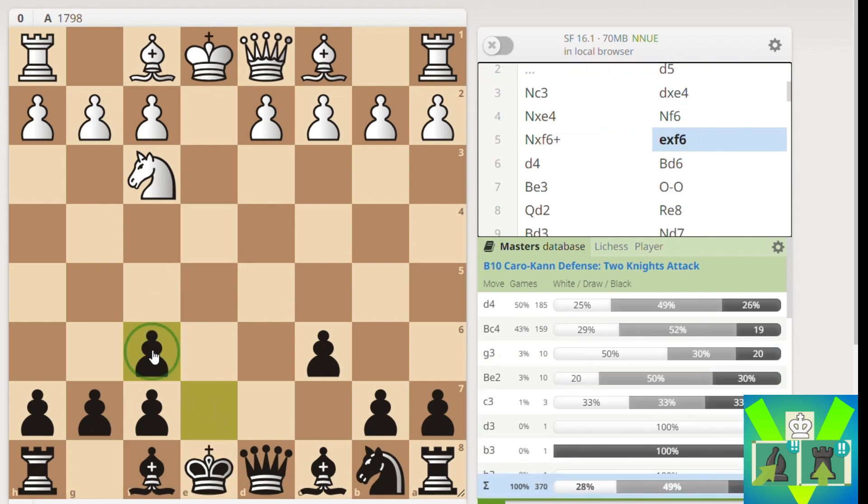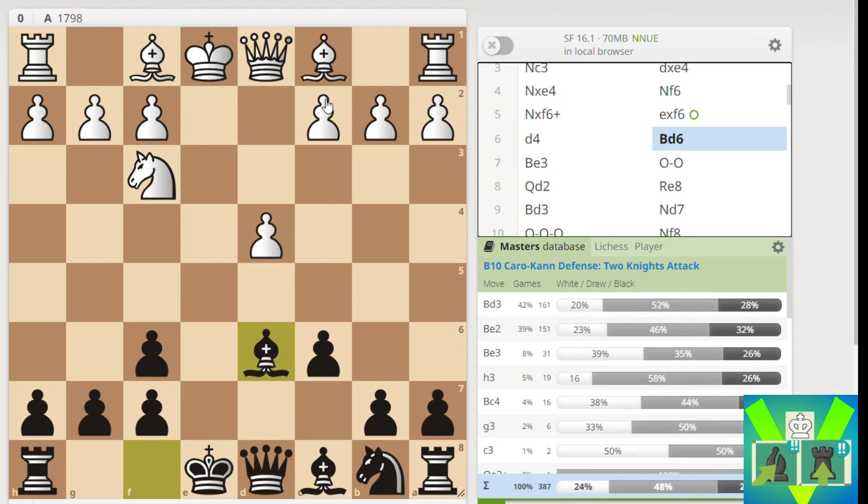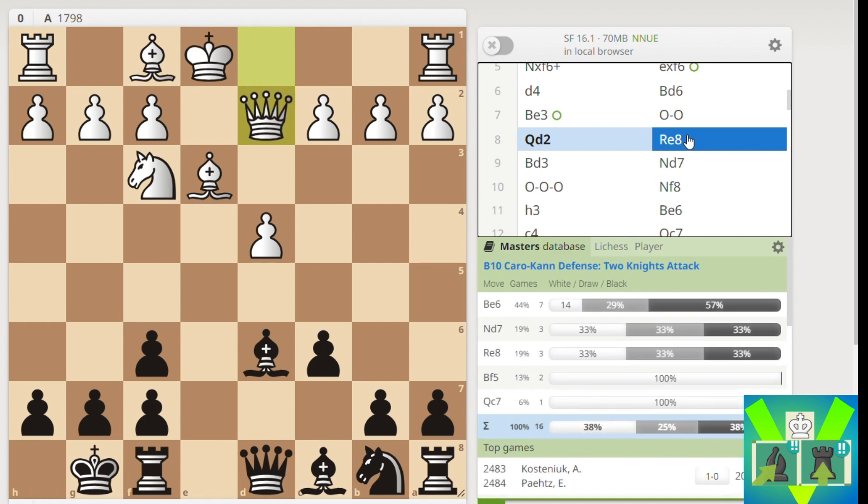We got into this Tartikawa structure where I could potentially start attacking against White's King. That's an iron pawn on D4 and Bishop E6. He went Bishop E3, and the idea obviously is that he's going to go Queen D2 and long castle at some point. That's what I thought, and that's what happened.